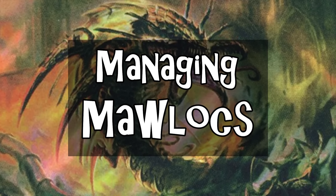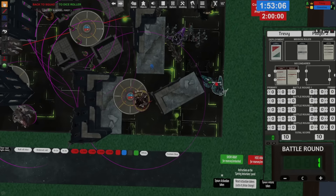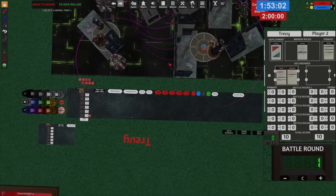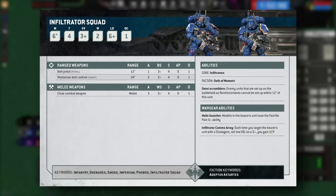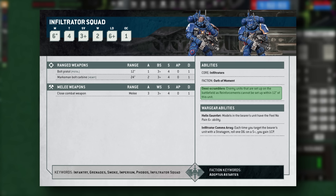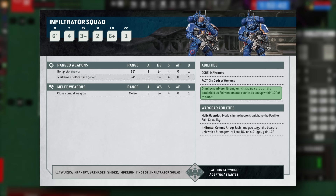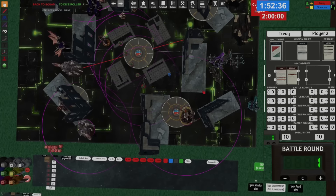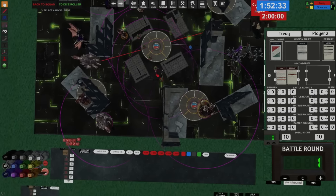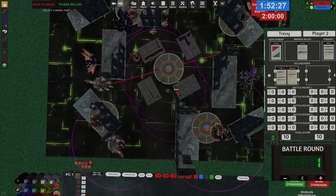Now let's move on to how to beat Molochs. Since they're based around Deep Strike, normal defenses against deep strikes work against them, and unlike the Trygon they have no way to set up closer than 9 inches from enemies. Screening is incredibly important, especially with anti-deep-strike effects. Abilities like Omni-Scramblers — which prevent enemies from setting up within 12 inches — make you entirely immune to Terror from the Deep, since the Moloch can't affect you if it can't set up within 12.